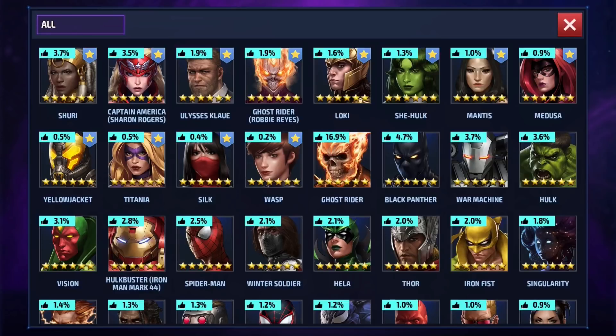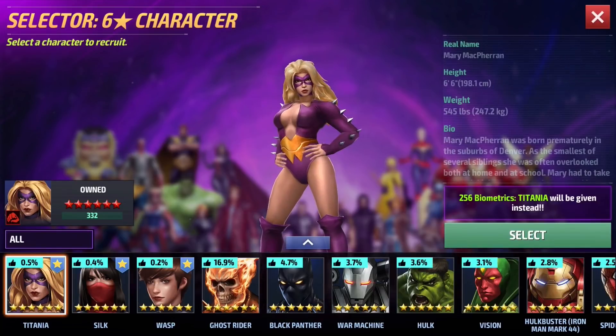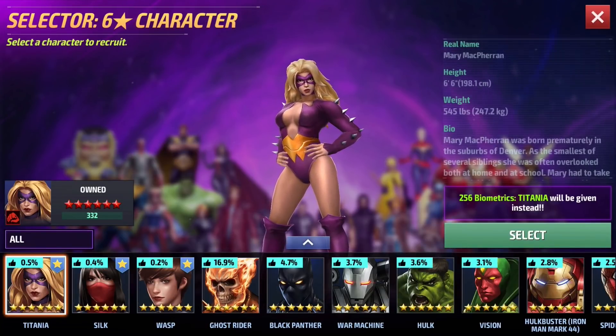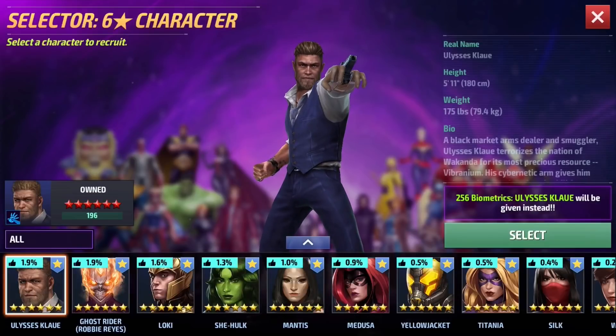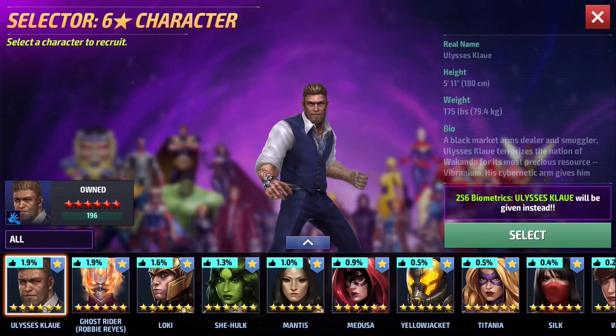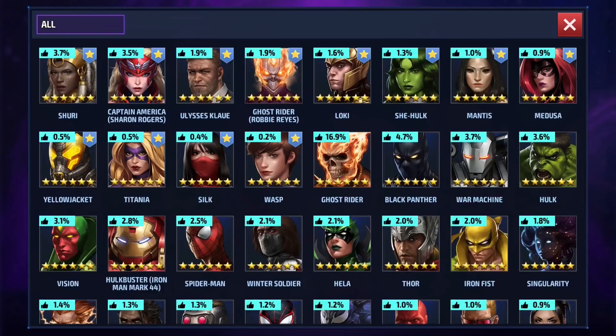Number five is Titania — very good overall kit with damage block, iframes, good damage, and very good leadership. She's a super villain, so definitely one to invest in early on. Number four is Klaw — a surprising character for me since he's not really a top-tier villain in the comics, but he's a very good character even at tier one. He has good survivability, great DPS, and if you get him to tier two he also doubles as a support character.